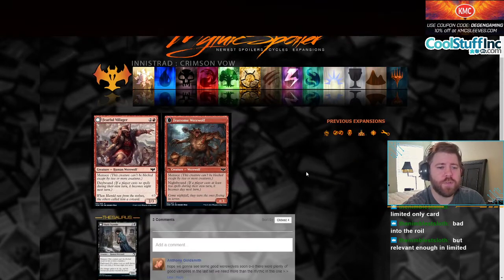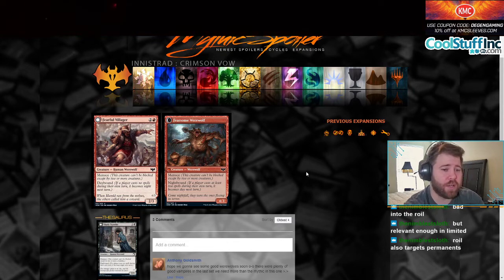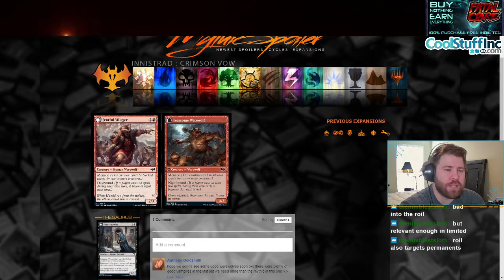Moving on to Fearful Villager, a three-mana 2/3 with menace and daybound. No other keywords or anything. When it becomes nighttime it still has menace and nightbound — it becomes a 4/3. Basically just a limited card. I don't think this card is terrible in limited; three mana 4/3 is very good. But it won't get to that point fast enough in Constructed, so it's a limited card — not even that bad in limited but probably unplayable in Constructed.